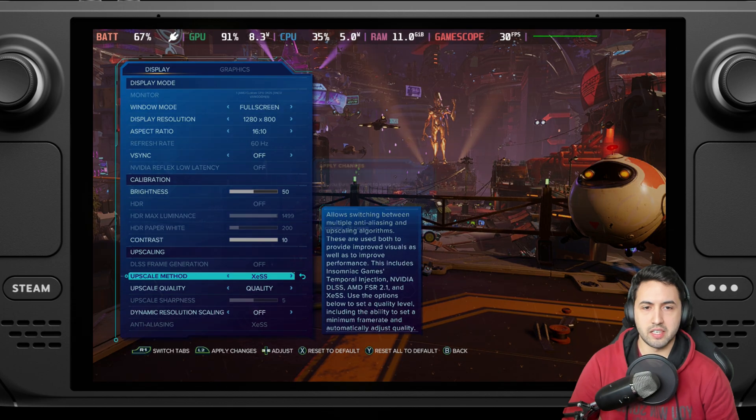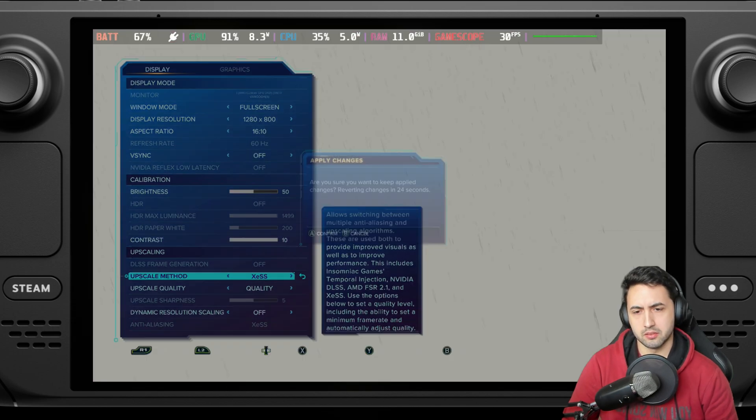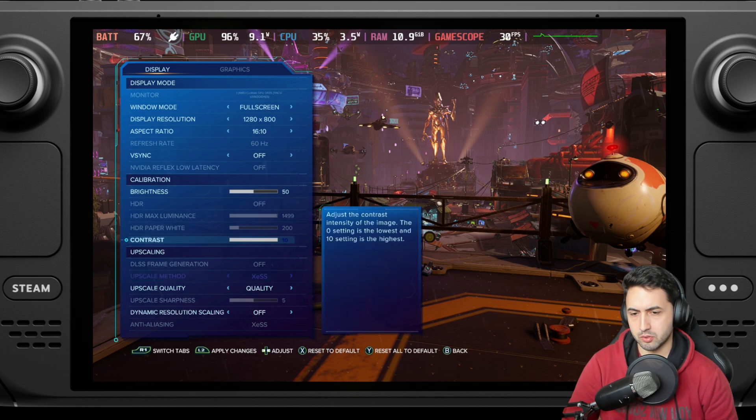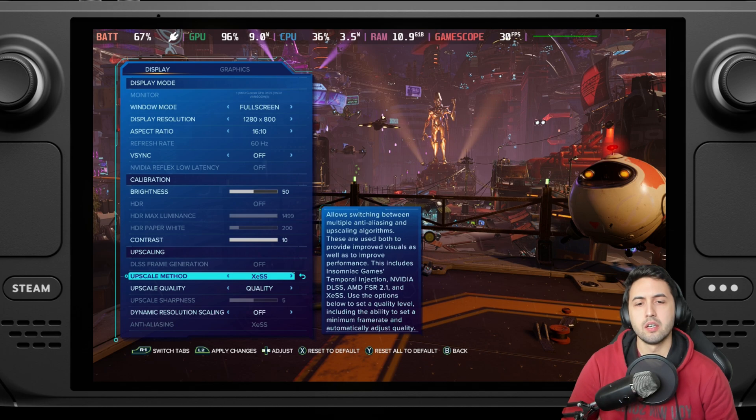You also have XeSS that I haven't tried as of yet. It only works if you are on fullscreen and it seems to be more demanding than IGTI. So either IGTI or any of these — the one that you like the most — keep it on quality.